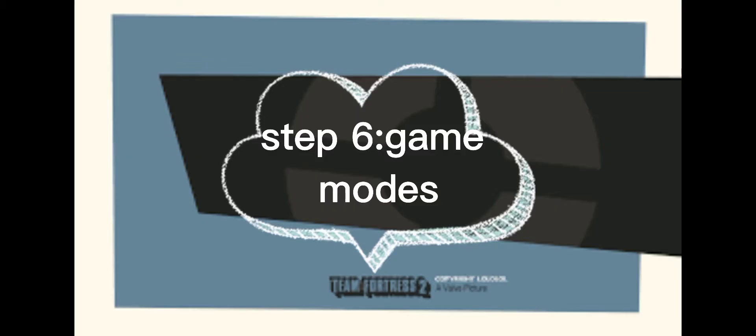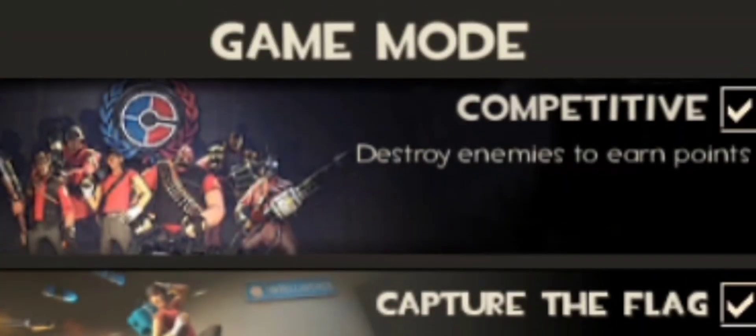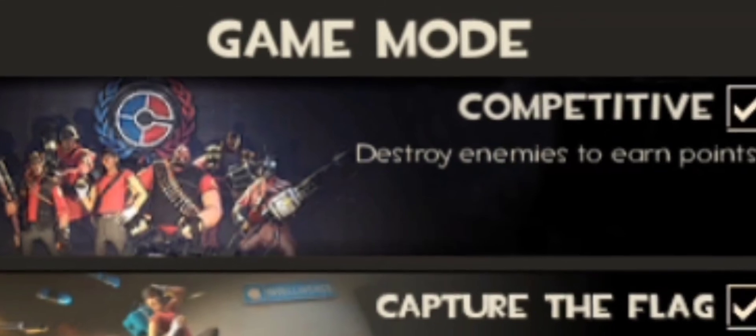Step 6: game modes. Capture the flag is a game mode where you're gonna practice being a team spy to help your teammates in the future update. Competitive is the game mode where you'll see the real deal — this is where you play to see if you improved on gun spy.